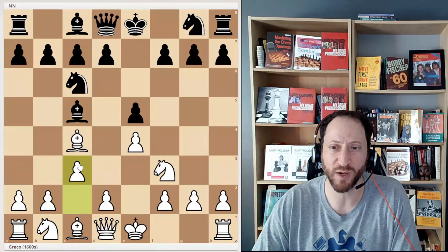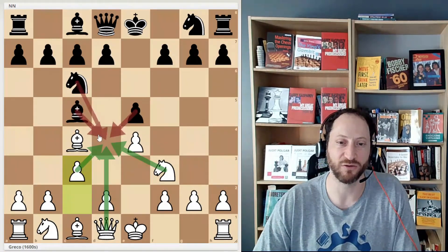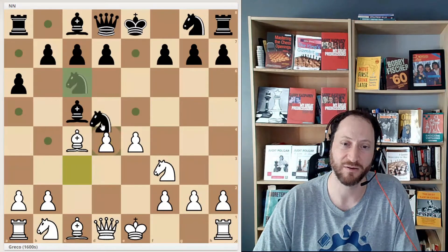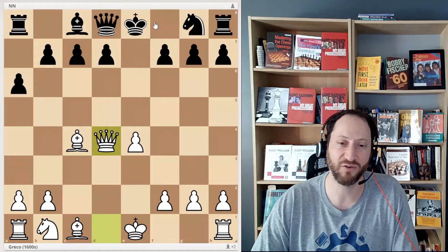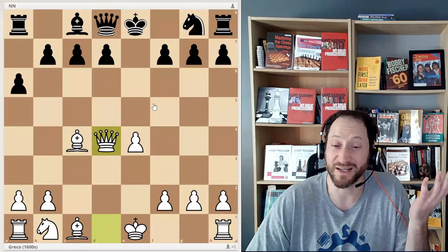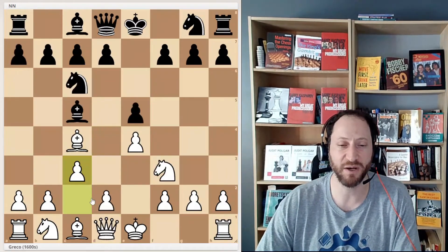But he plays c3, and now it would be three against three, which means it would be safe. So if black played like a6 here, push — one attack, one defense, two attack, two defense, three attack, three defense — it winds up being a trade. But if you look now, Greco has all this stuff in the middle, and a knight and a bishop ready to come out and help in the middle too, and black doesn't have anything. So this would be a really nice position. So he plays c3 with the idea of setting up this pawn push to get a really big center.